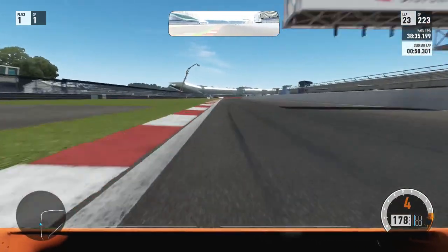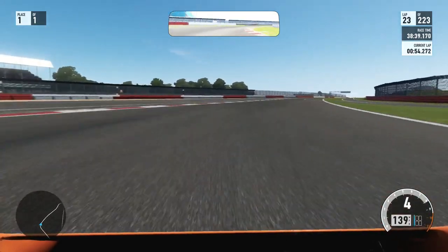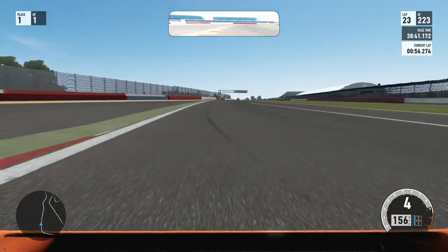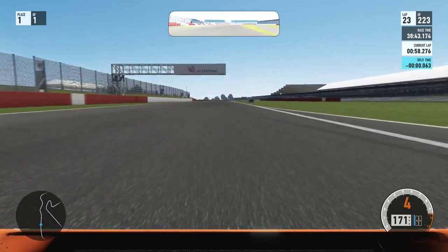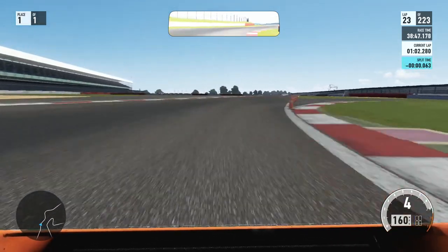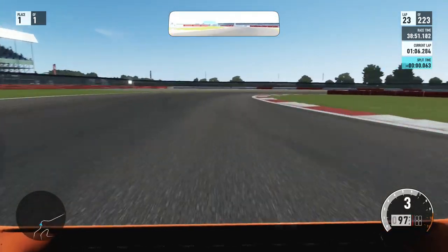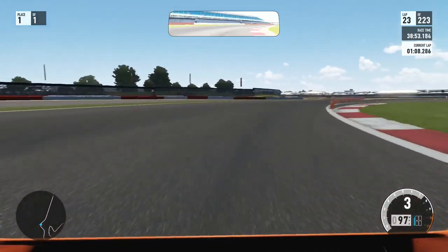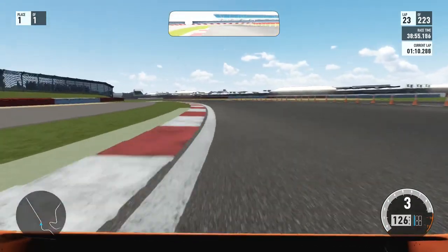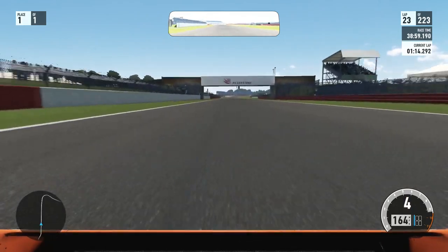Coming up to Copse, tap on the brakes, use the curbs, get early on the throttle, and get the speed done. Coming up to Maggots and Becketts, tap on the brakes on every corner, shift down to fourth and third on the right and the left. Then let the car flow — only a tap on the brakes — let the car settle and throttle back. That should be fine.